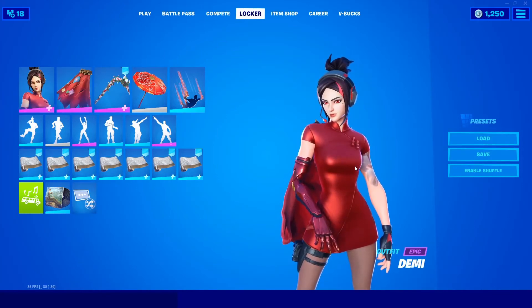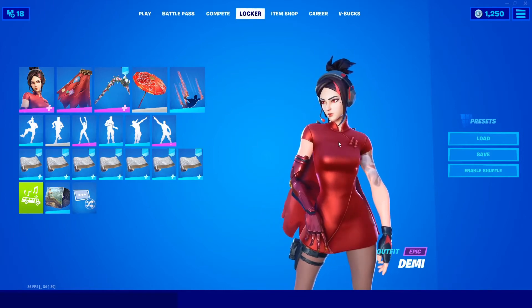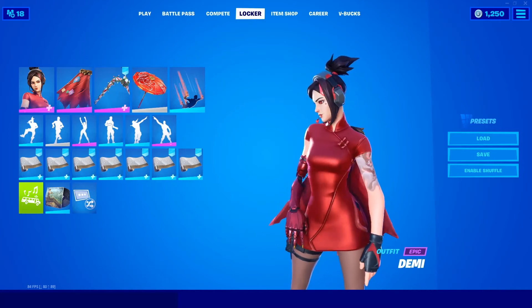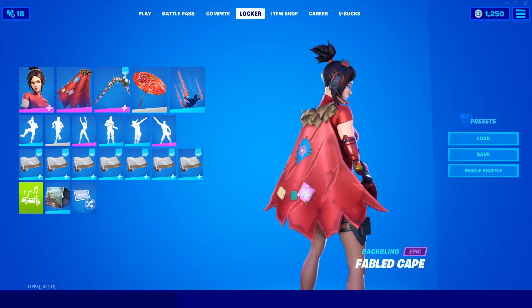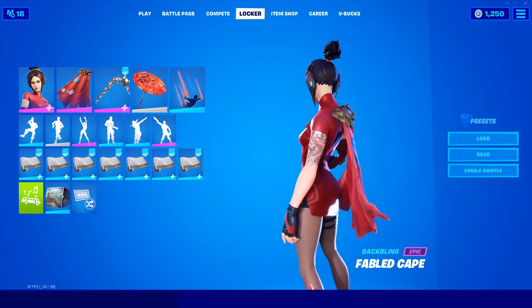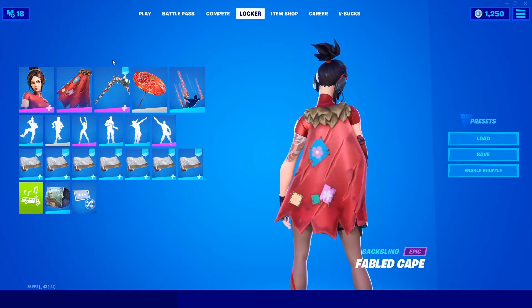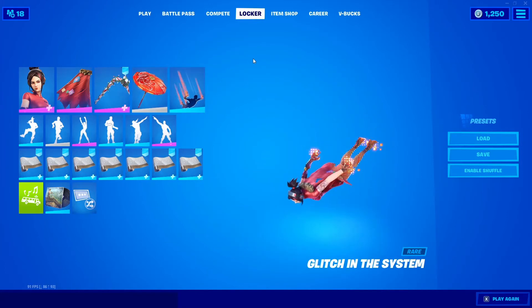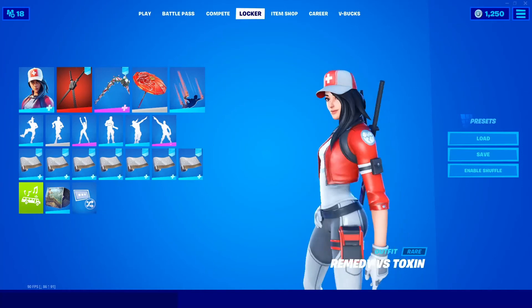Coming in at number three, we have Demi, which you get from Season 9 in Chapter 1 at tier seven, with the back bling being the Fabled Cape. The Fabled Cape, the robotic arm, and her dress really go well together. The reason I'm using all three of these is because they're mostly focused on red and pink. That's number three.